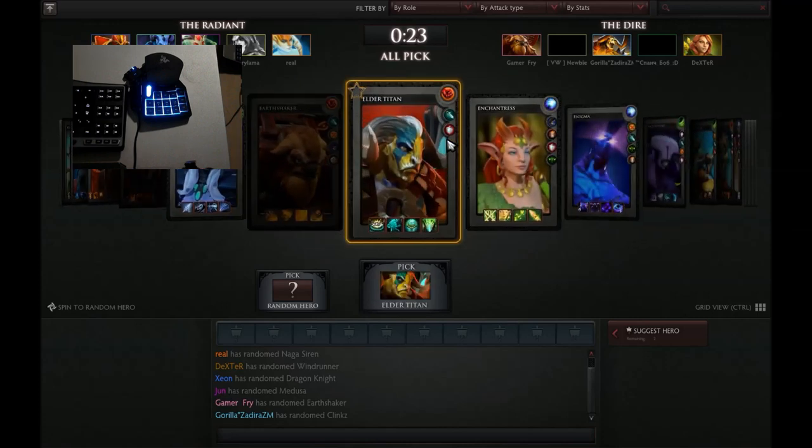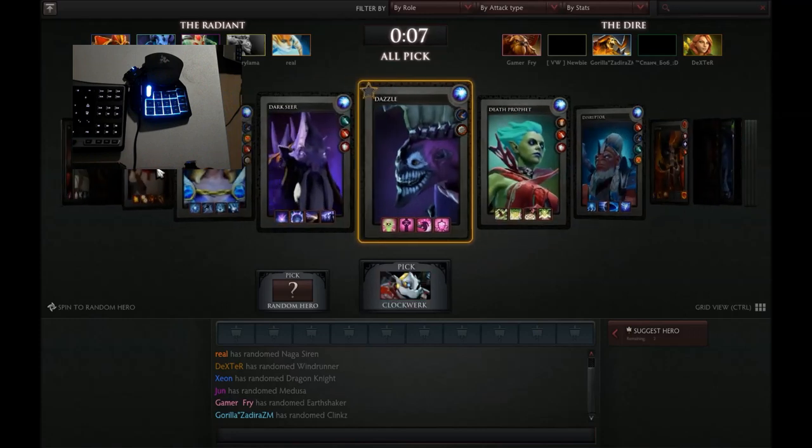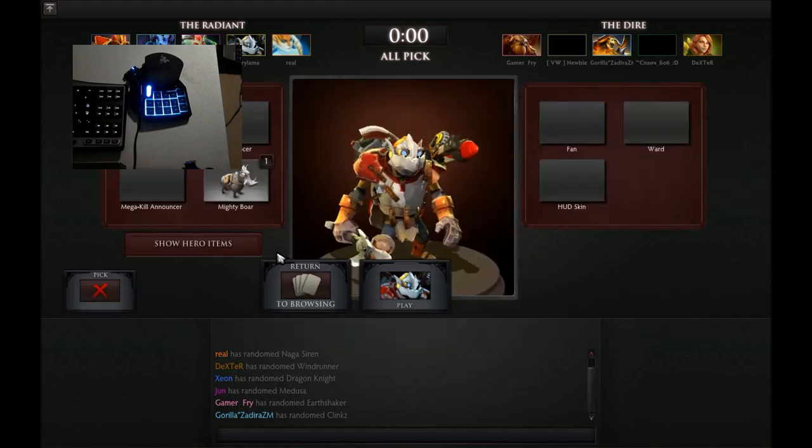I don't know who to pick this game. I've got my webcam set up and I can't see well. We've got a Dragon Knight, a Ricky, a Medusa, and a Naga Siren. It's a public game and I might support a bit — yeah, maybe build a nice good old Clockwork. We're going to play lane Clockwork.